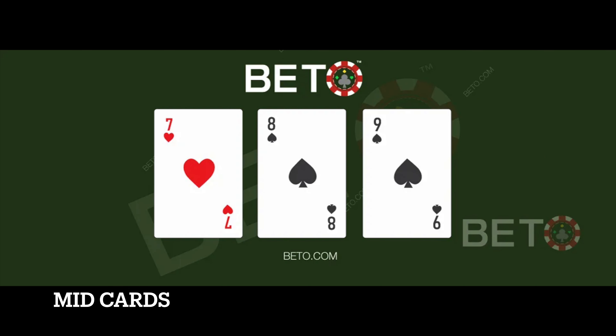And finally, cards 7, 8 and 9 do not favour the house nor the player, so they have a count of zero.